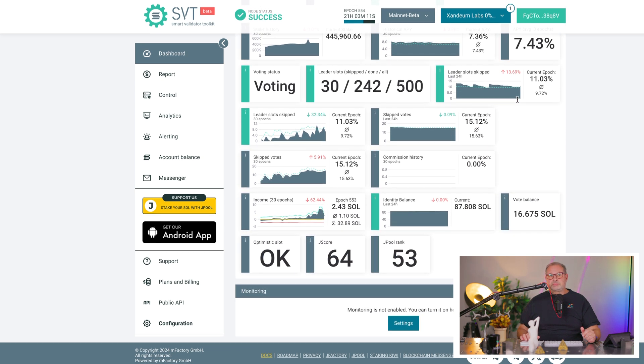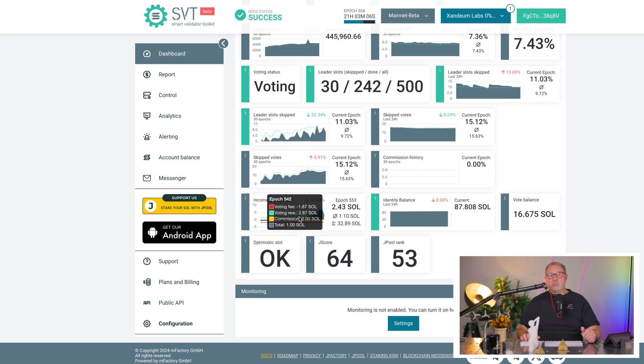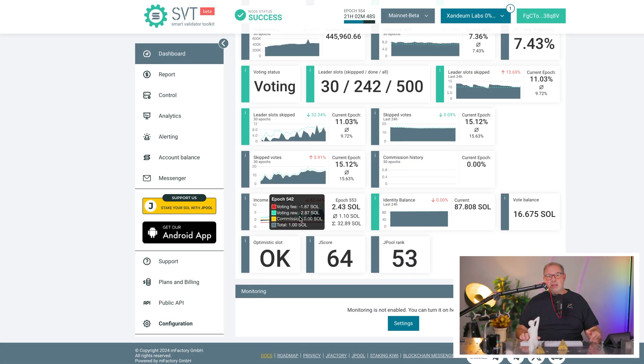The SOL price is about $109 today. What we see here is the income, and also the voting cost shown in red. That's per epoch — an epoch is about two days, roughly two to two and a half days. It costs about 1.8 SOL per epoch to vote, because as a validator we need to validate transactions and vote that the transaction is correct.